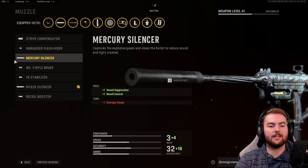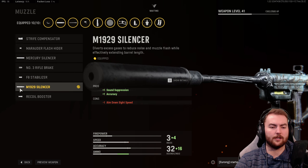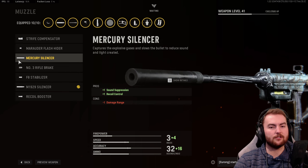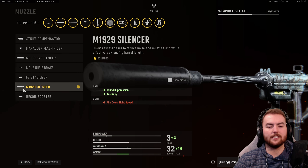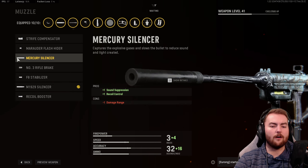Starting us off in the muzzle, you can take your silencer of choice, whether that be the Mercury Silencer or the M1929. Basically the choice is between aimed at sight speed and a damage range reduction. Typically we want to increase accuracy and take the aimed at sight speed reduction on an SMG, whereas with an assault rifle you'd probably just go with the damage range reduction from the Mercury Silencer.